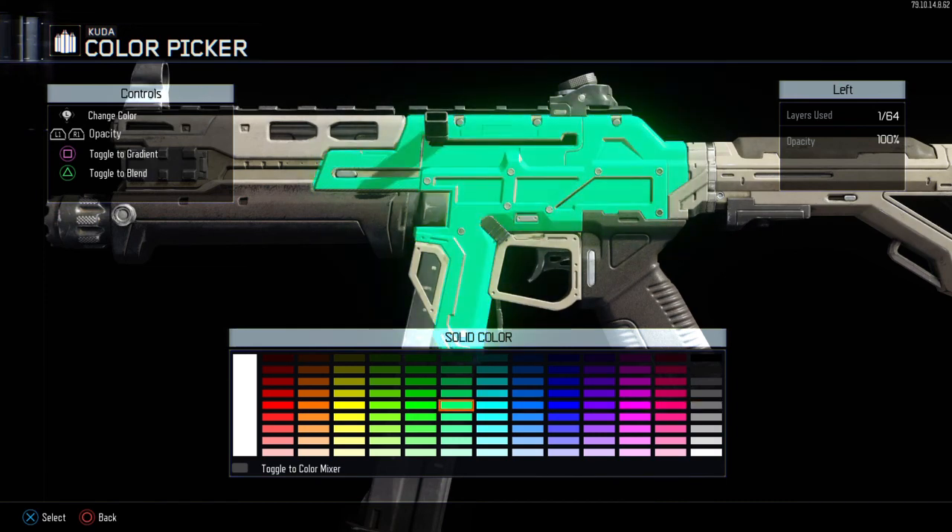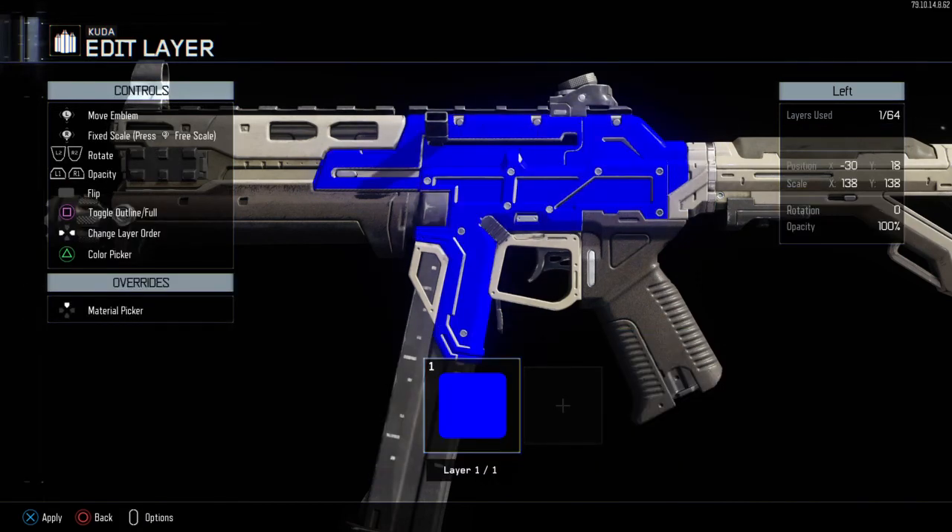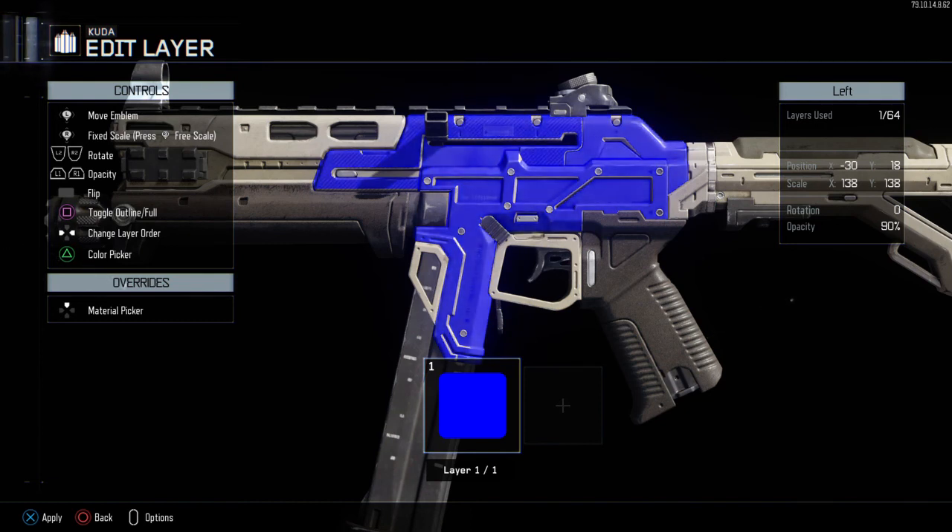For this one I just want to do a dark blue. Once you've chosen that, you need to change the opacity by using L1 down to 80%. As you can see in the box on the right, the opacity is going down and I've changed it to 80%.